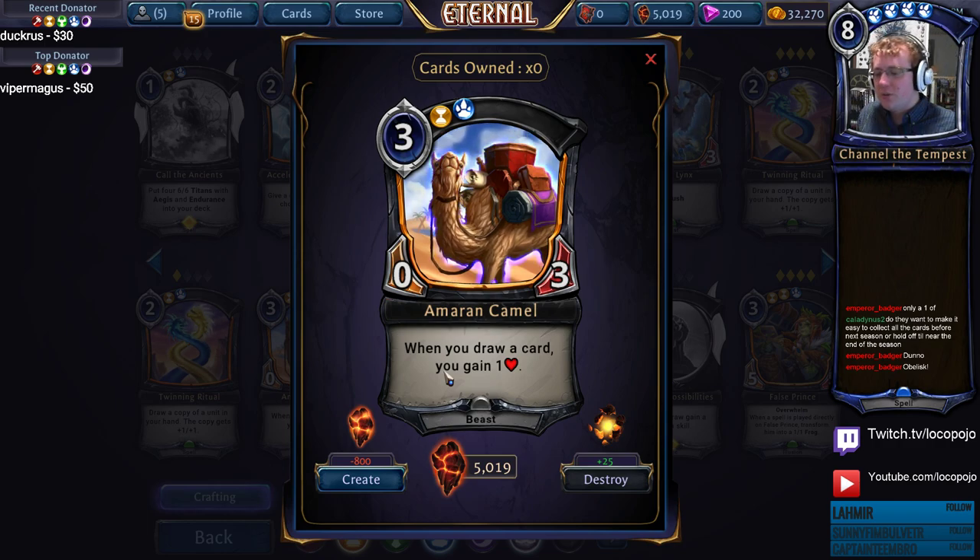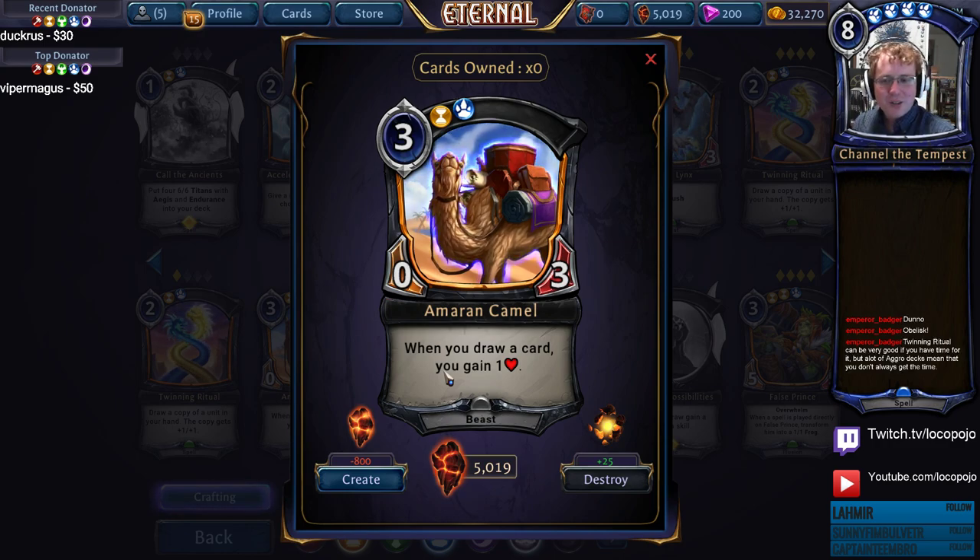Amaran Camel — when you draw a card, you gain 1 health. Mediocre in both draft and ranked, but potentially extremely good depending on the circumstances. This card has not changed since closed beta, and in closed beta it was one of the most powerful decks for quite a while until people figured out that Silence was a really good thing. If you're in the early ranks just trying to get a fun control deck going, Amaran Camel is a great common choice — the amount of health it gains is simply sick, especially with cards like Crystal and Chalice.